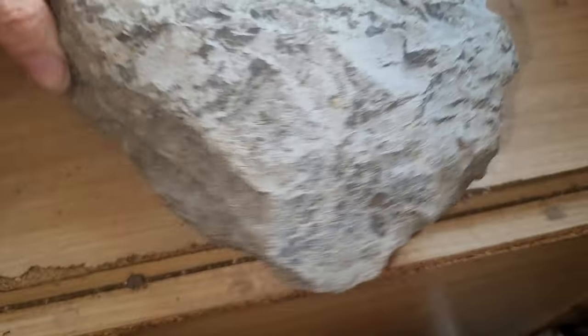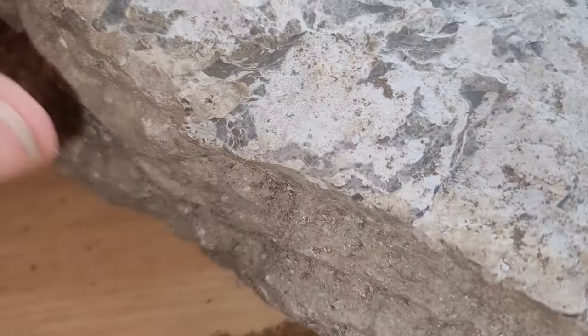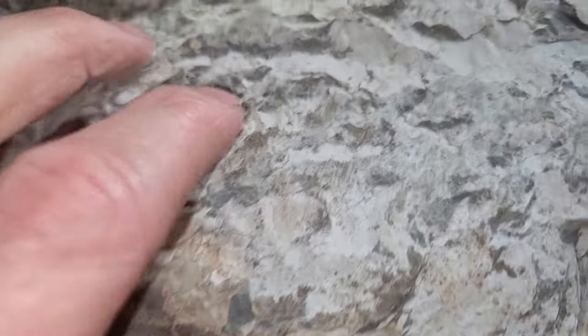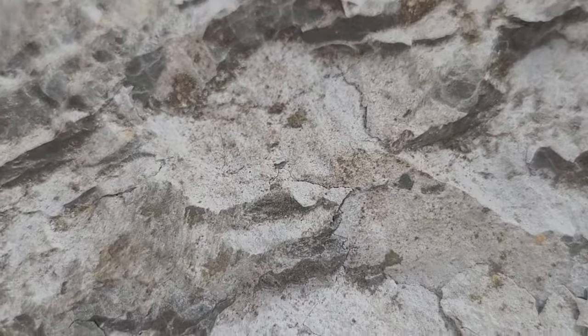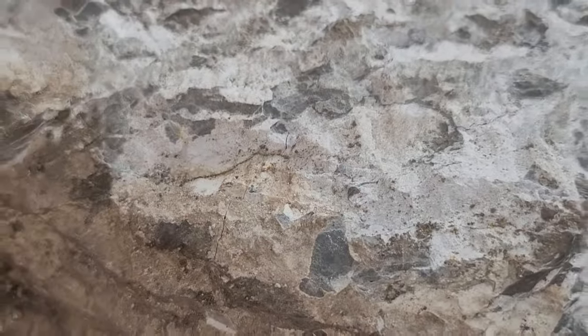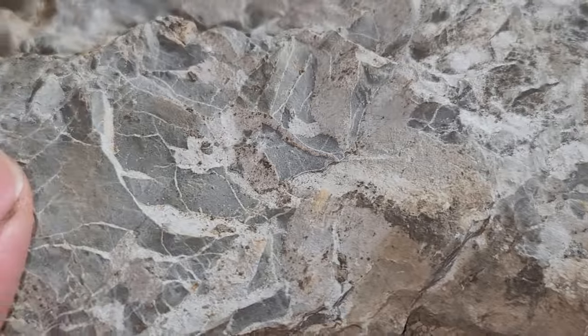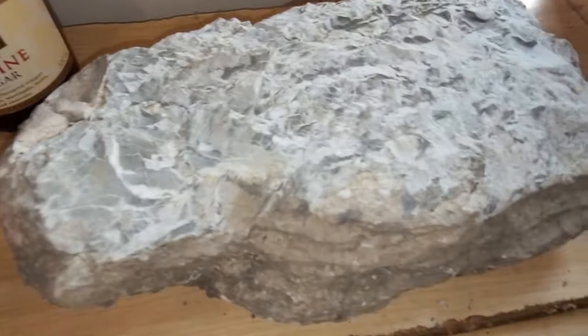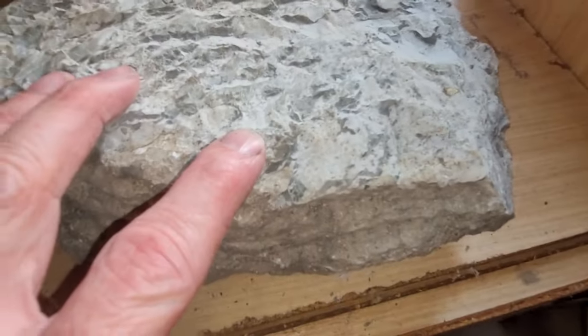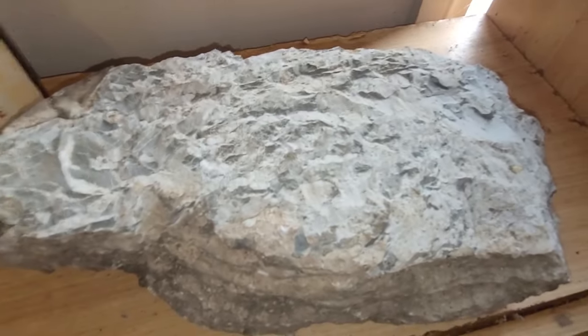Here we have the fractured surface, and I don't see any fossils in this rock. Obviously it's light colored, so I'm thinking it might be a limestone, probably from the formations around the Early Dale, although limestones are known to occur in the Hume Veil and the Dargol formation as well.